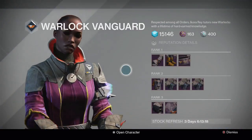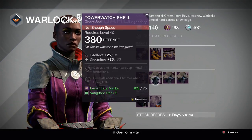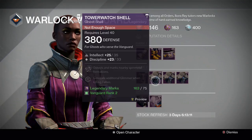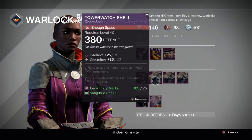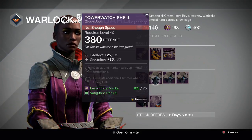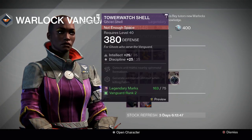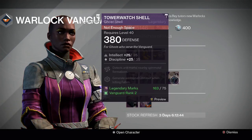For Warlocks, Ikora has ghost shells only this week. The Tower Watch Shell is a 58 roll — two points down on discipline — intellect/discipline, with Spin Metal Sensor and Ether Seeds for additional glimmer killing Fallen, 75 legendary marks, Vanguard rank 2 required. A perfect-roll intellect/discipline ghost shell — I don't know why you would get anything other than this, unless you already have the Dread Explorer Shell.